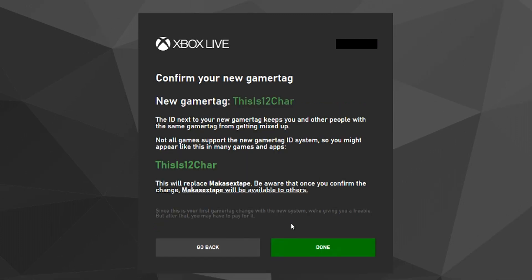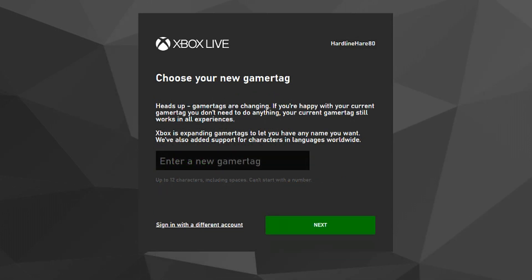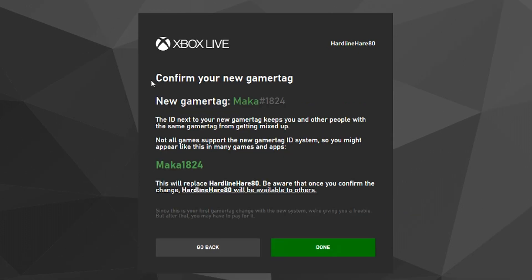Last but not least, the other feature they added is probably the most controversial and currently only available in GameBar on PC. Basically, the new feature will allow users to use any Gamer Tag they want even if that Gamer Tag is already in use. If the Gamer Tag you want is already taken, Xbox will automatically assign an ID suffix of numbers to it following a number sign — or what many people would call a hashtag — in order to keep everybody unique.